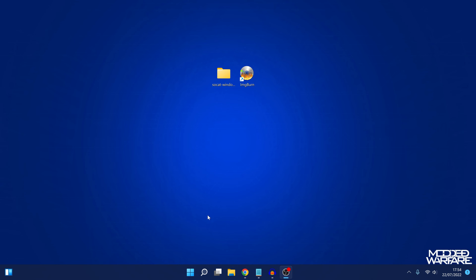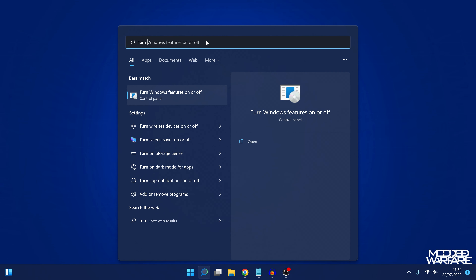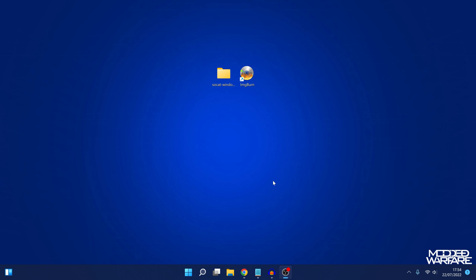Firstly, you need to enable the Windows Subsystem for Linux. You can do this by searching for 'Turn Windows features on or off'. This will open up a small window. Scroll down to the bottom and make sure Windows Subsystem for Linux is ticked. If it's not ticked, then tick it. Click OK and it will apply the settings - it will probably require a restart to properly enable it, and then you should be good to go.